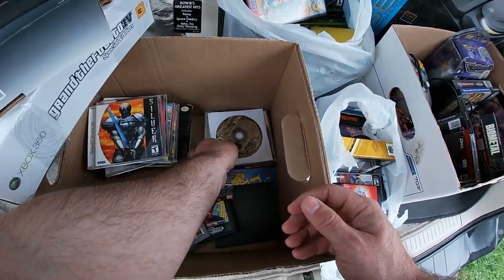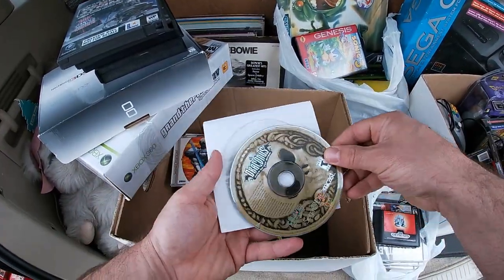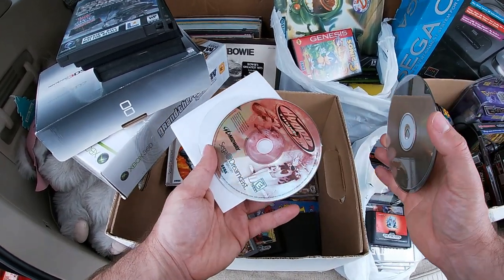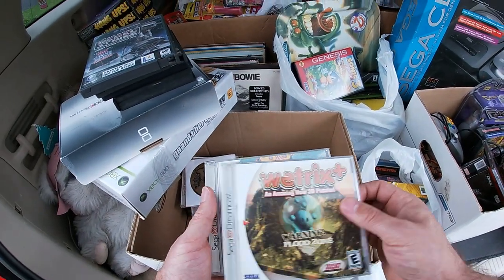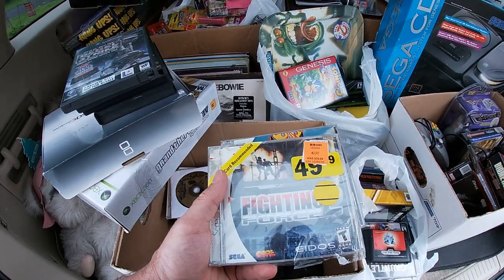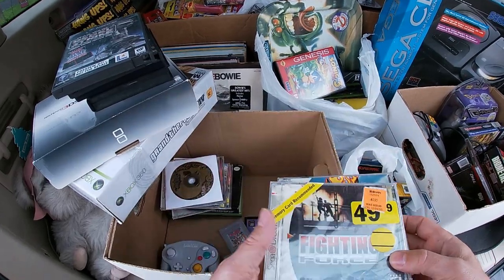Silver, Draconis, Carrier, and Hydro Thunder. Retro retro Speed Devils — and this one is sealed but it's got a little messed-up shrink — Fighting Force.